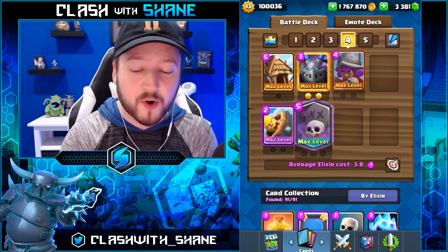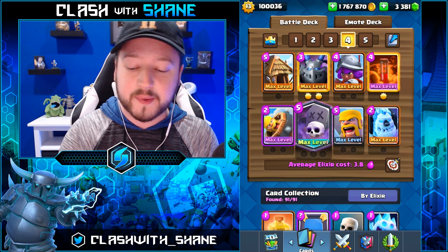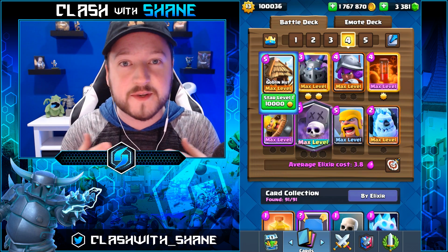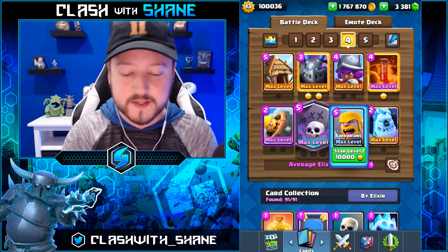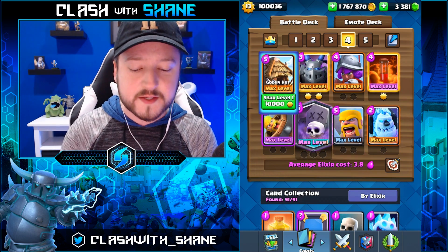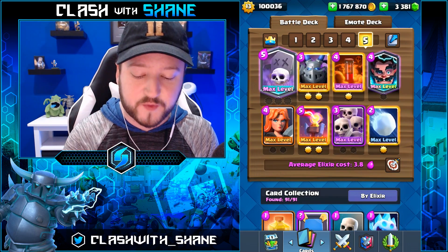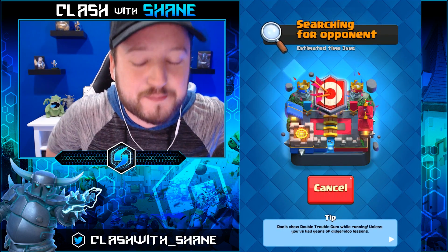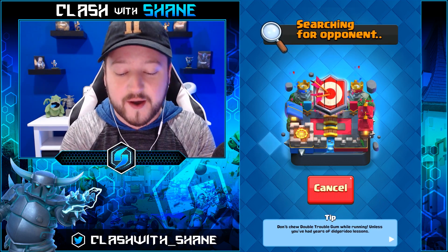Deck two is more of an aggressive graveyard strategy. It's pretty similar to the previous one but now you have the spear goblin hut in there as well, which got buffed in April and is on almost every deck this season. This one is definitely more spell-baity with the barbarians, the musketeer, and the goblin hut - a bit more aggressive. Both funny enough are the same elixir cost, 3.8, but this one is definitely the more defensive of the two strategies. We're going to jump into our first battle.